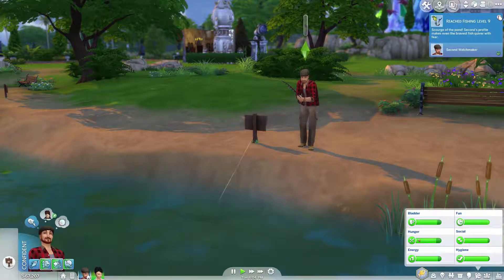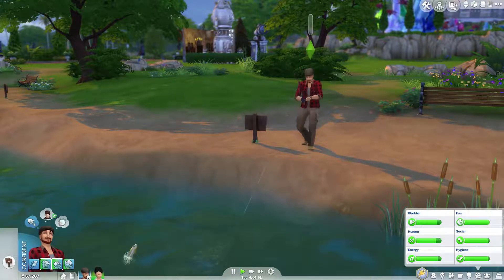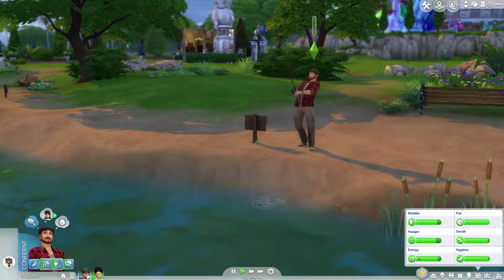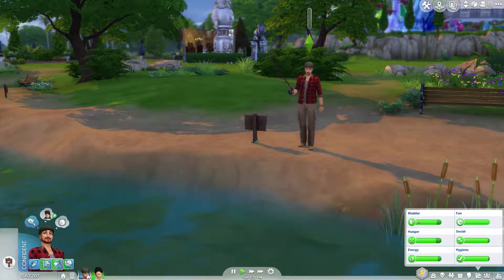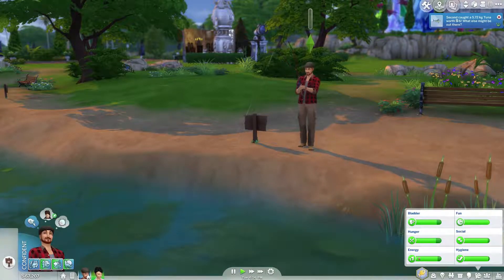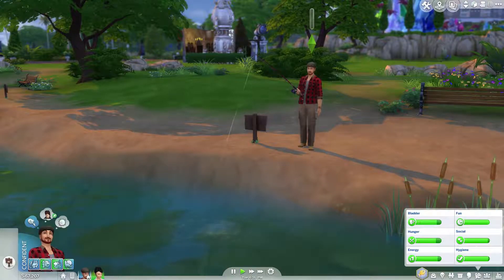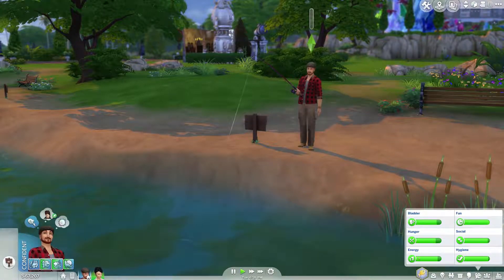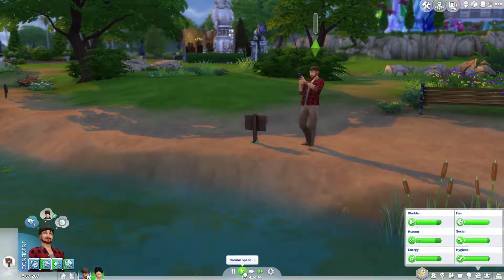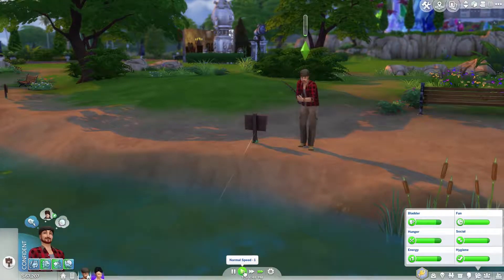Level 9 fishing is what we need. I have the guide pulled up right next to me. We're going to need some bass, salmon, or catfish, and bass, catfish, rainbow fish — pool. So we're going to try to go to the Sylvan Glades today with a stock full of catfish and salmon if we can get that.